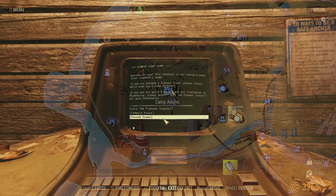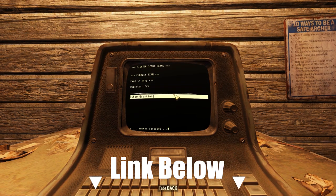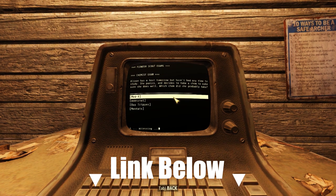Let's start off with the exam. You need to take your exam at an exam terminal, like here at Camp Adams. If you're looking for exam answers, I've linked them in the description.